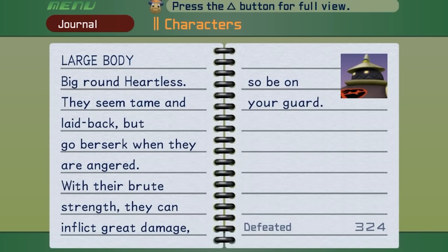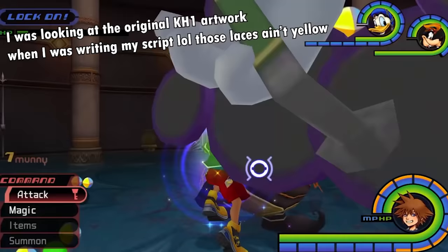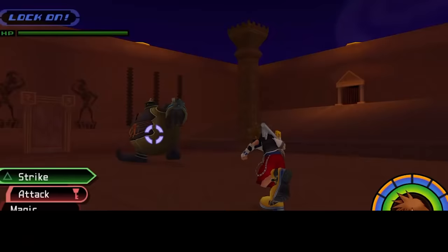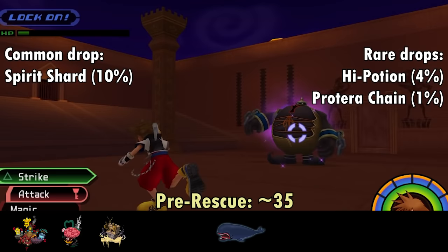Next up is the Large Body, which I've affectionately referred to as an exercise ball with heart disease. Large bodies are first encountered partway through Wonderland after the Card Soldiers boss battle. They attack with a jumping shockwave, a pathetic hand swipe, and a lunging body slam, the latter two of which can be pretty reliably deflected. Once you've made enough comments about the large body's weight, it will glow purple with rage, throw a tantrum, and then chase you until it hits you, you hit it, or its asthma flares up.